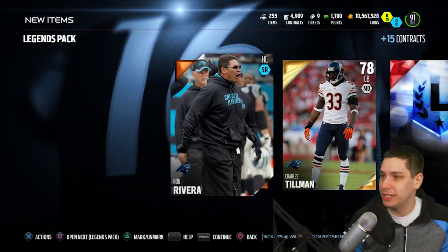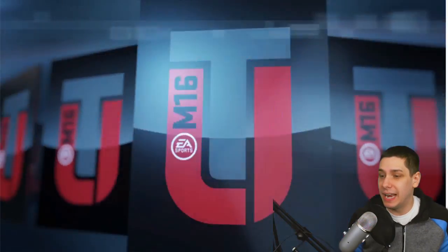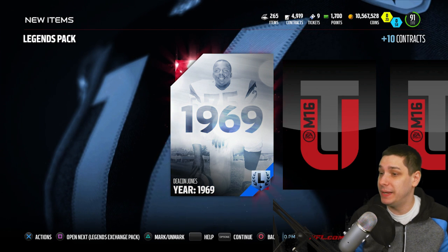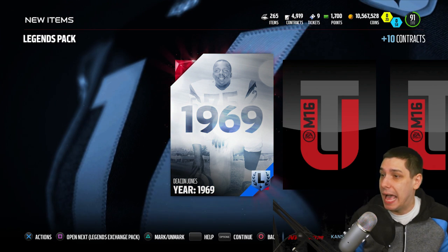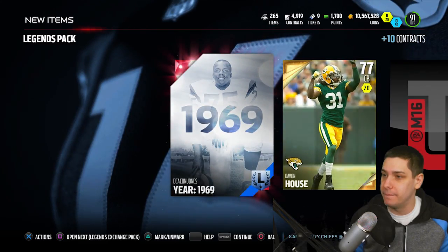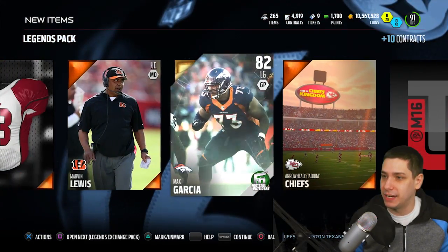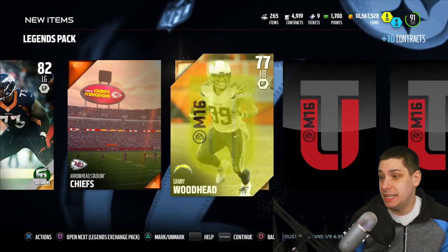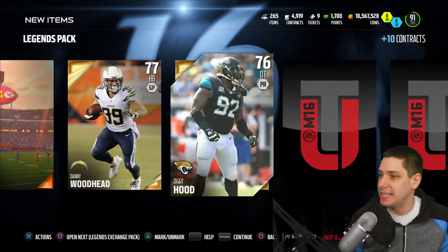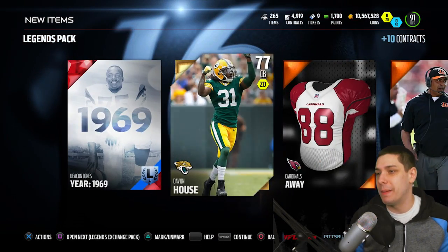This pack we obviously only get the legend pack, nothing real other than that. We've still got a couple more packs. This is actually the last one — we get a Deacon Jones Collectible. I honestly have no idea what the year collectibles are going for. Max Garcia, Football Outsiders. Danny Woodhead. Ziggy Hood. And then the final card is going to be Brandon Boykin.